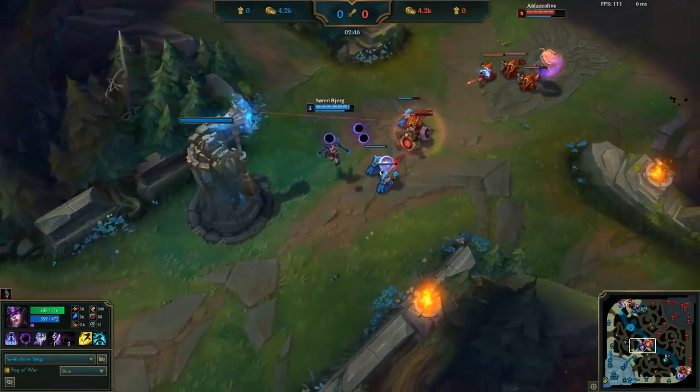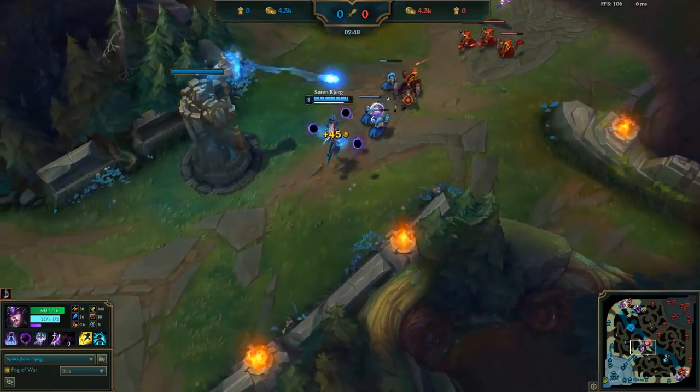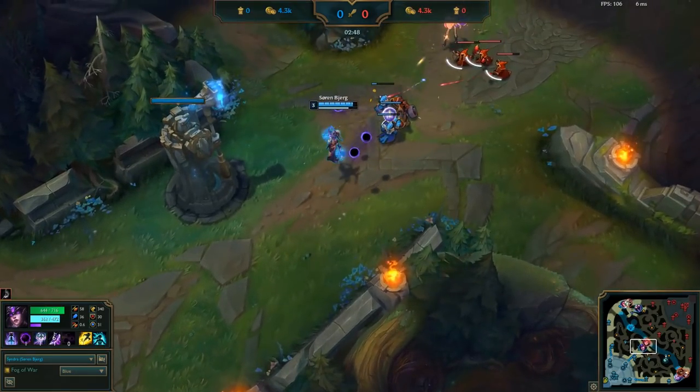The cannon minion pushes forward but into tower range. So without spending mana, the tower has helped out clear the cannon, and then once more we're left with the 3 red casters. We think you get the picture as to what is happening so far, and we're about to show you the next couple of waves where things really start to speed up.